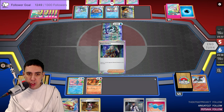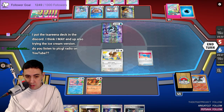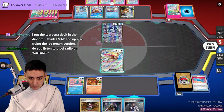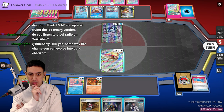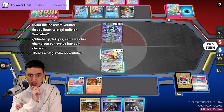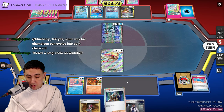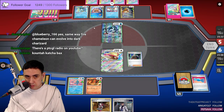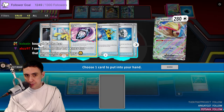Starts with Candy into Pidgeot, Boss in hand. We just don't have enough cards in hand. I think I have to Boss up the Bibarel or something, and then just Quick Search for Buddy Poffin maybe — get Charmander and Cleffa. I think that's what I'm doing. Gives us cards to work with.